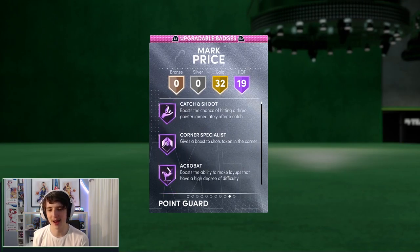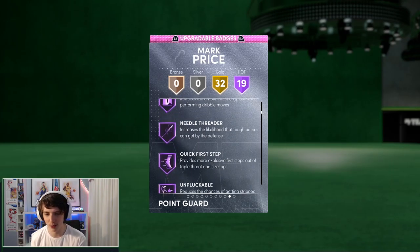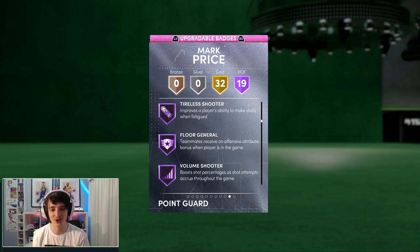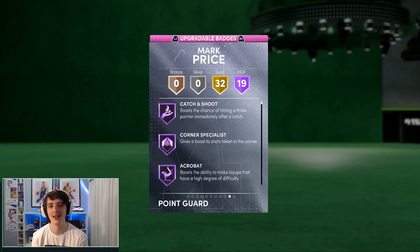He has 19 hall of fame badges — catch and shoot. You can look at all of them here. Giant slayer, which is good. Quick first step — it's beautiful. He's also got hot zone hunter, which is good for a shooting point guard. Very, very good badges here. We'll jump into a game online and see how we do with this 96 overall Mark Price.